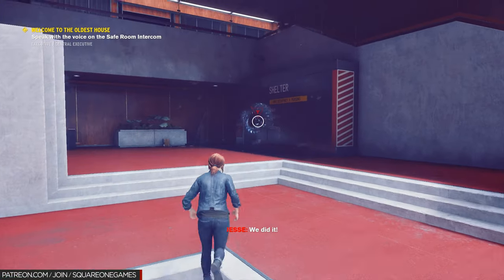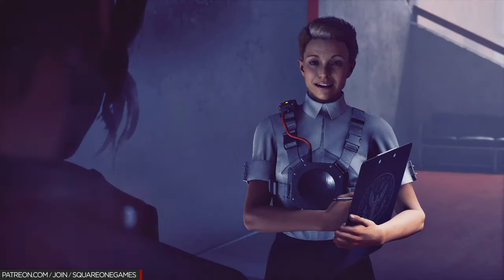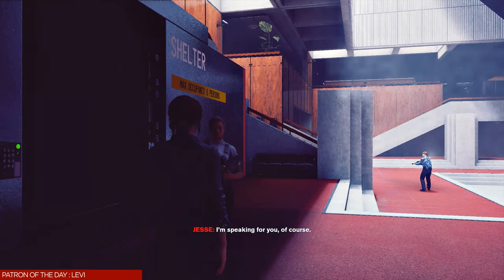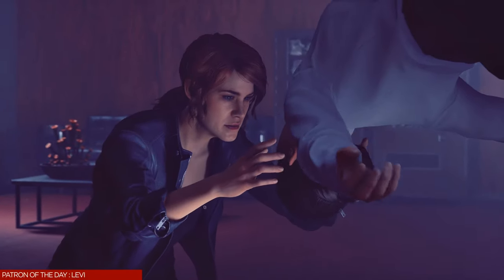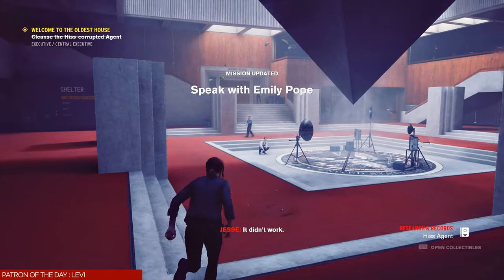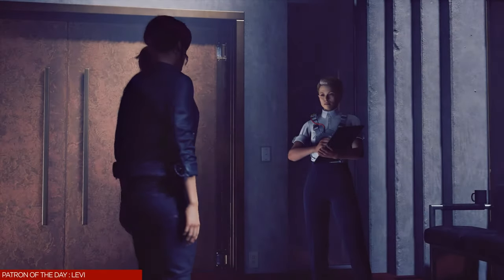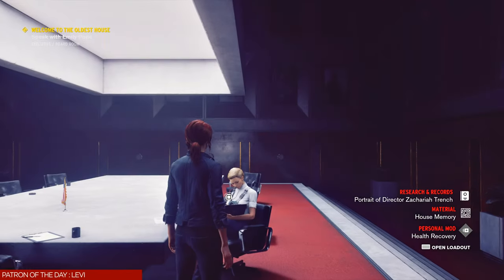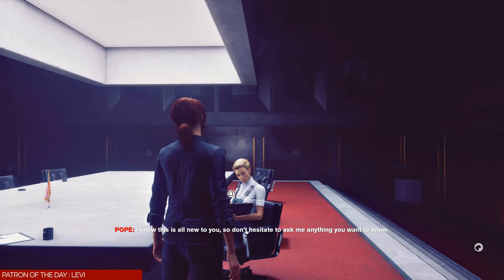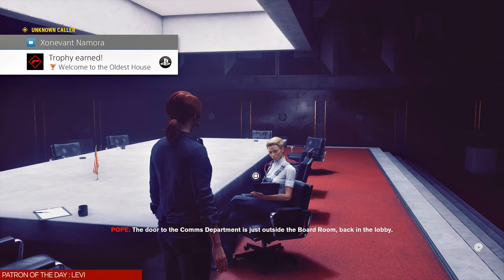After cleansing that control point we run over here, open up the shelter, and free this lady — she'll be giving us main missions throughout the campaign. You can press O to skip cut scenes, though I'd encourage you to watch them if it's your first time. Then we come over here and press Square to cleanse the corrupted agent. Run over to talk to Emily Pope — that's the lady we just freed — triggering another cut scene, then we end up in the board room. After that cut scene you'll pick up the trophy Welcome to the Oldest House for completing mission one. You should also have 18 of the 120 collectibles. I'll see you in the next episode.